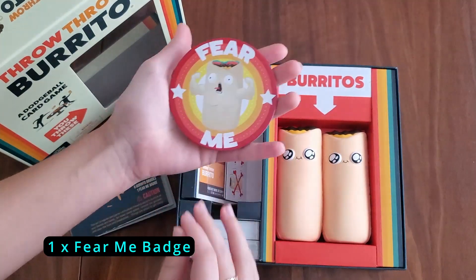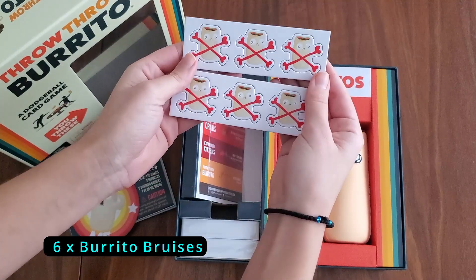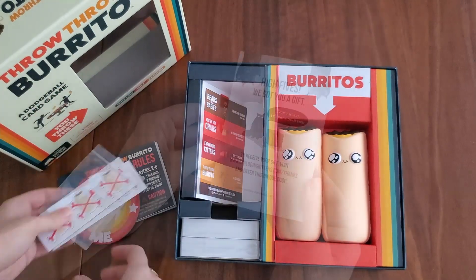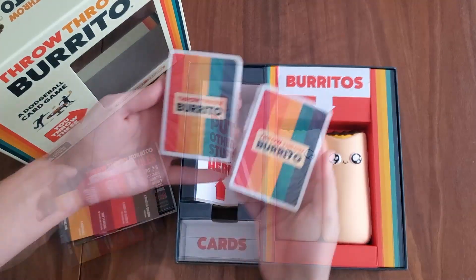One Fear Me badge — an intimidating cardboard circle. We've got six burrito bruises, those are like your knockout tokens, in a plastic bag. Of course, the company info as well.